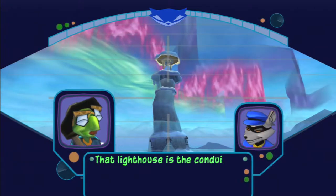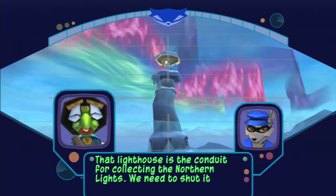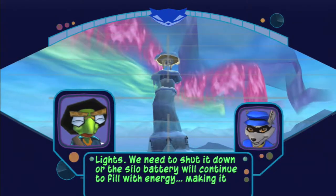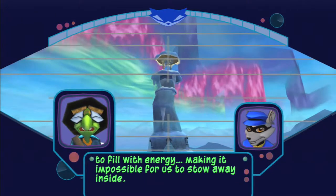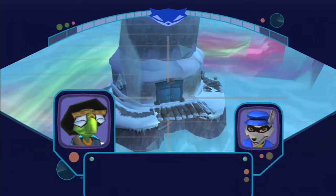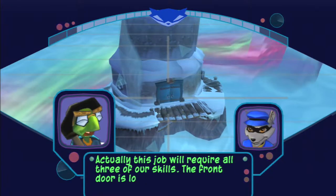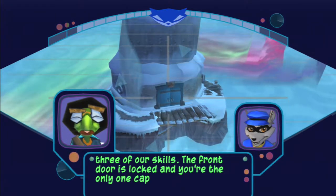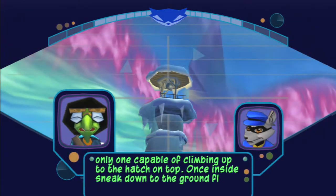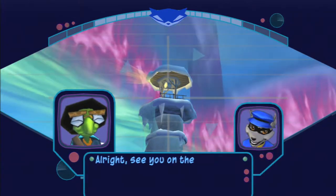That lighthouse is the conduit for collecting the Northern Lights. We need to shut it down or the silo battery will continue to fill with energy, making it impossible for us to stow away inside. So you want me to go in there and bust the thing up? Actually, this job will require all three of our skills. The front door is locked and you're the only one capable of climbing up to the hatch on top. Once inside, sneak down to the ground floor and let us in — we'll help you finish the job. All right, see you on the ground floor.